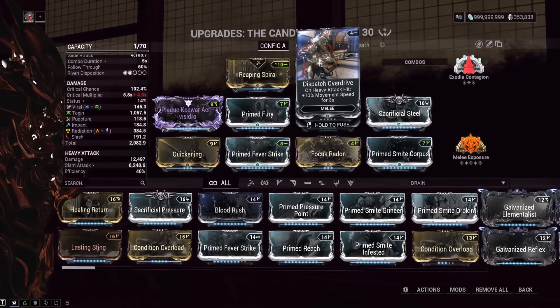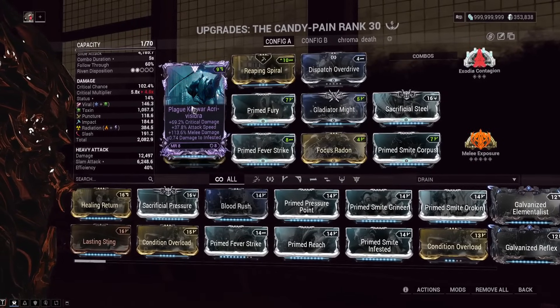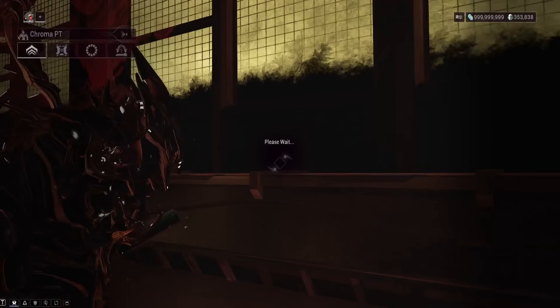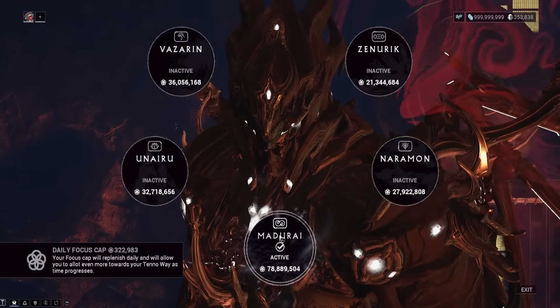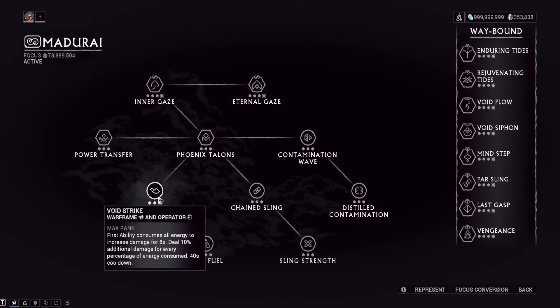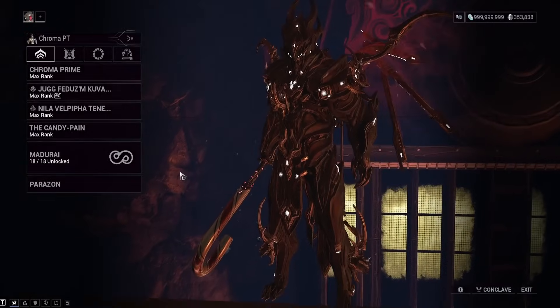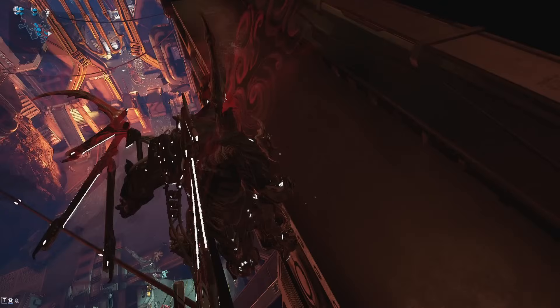The Exilus mod doesn't matter much, but I have Dispatch Override on. The ribbon doesn't matter either, but attack speed is great for getting out Exodia Contagion projectiles faster. Now for the focus tree — the Madurai focus tree is actually important here. Void Strike from Madurai's first ability massively increases operator damage, and we'll be using that when the Profit Taker prompts us to damage it with Electric.